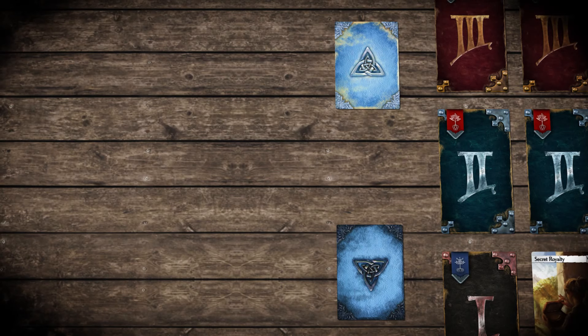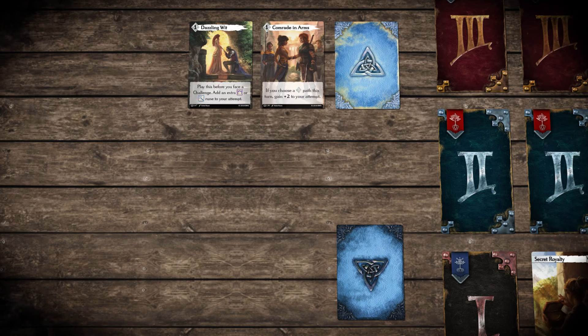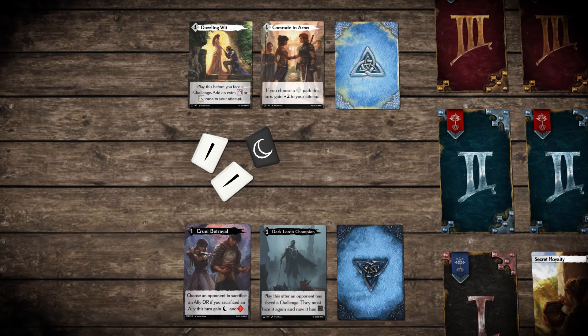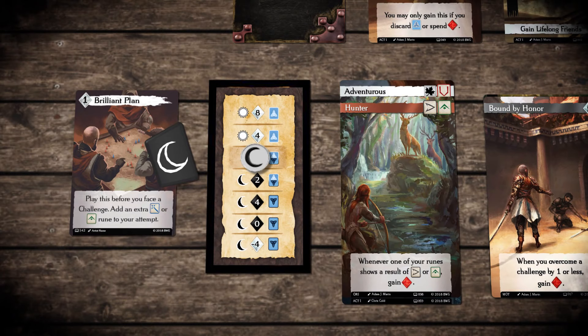Hero and anti-hero cards give you a chance to twist fate. Maximize your chances of success or hinder an opponent. But eventually you'll have to cast the runes and see if fortune smiles upon your hero. You can tap into your darker nature to accomplish what must be done.